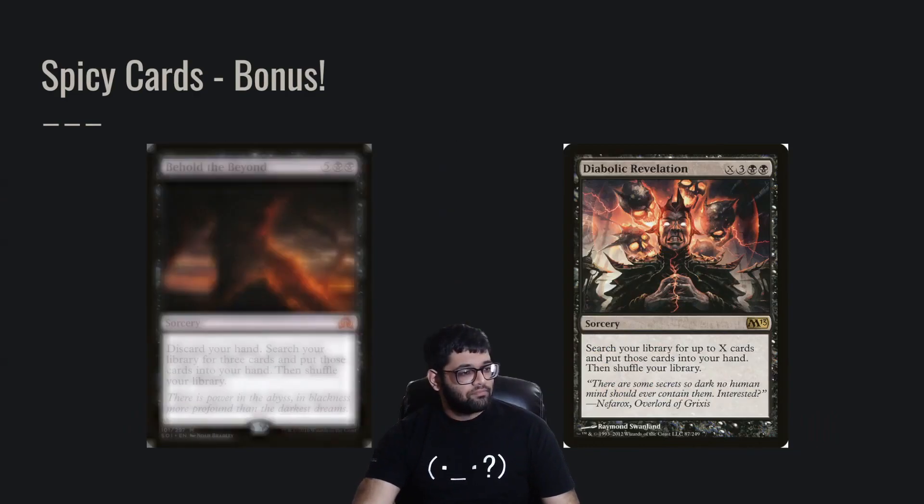And lastly we have Behold the Beyond and Diabolic Revelation. These two cards are pretty interesting — I'm not sure if you quite want to run them in CEDH because their mana costs are pretty high for Ad Nauseam. But they're pretty good because they get cost-reduced a lot with our commander. These two alone can sometimes just win you the game.